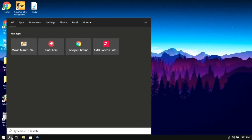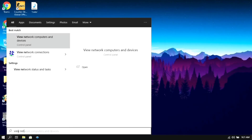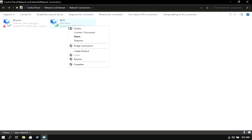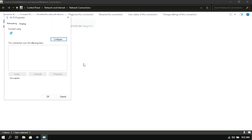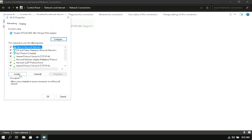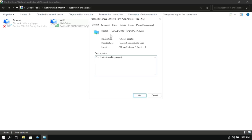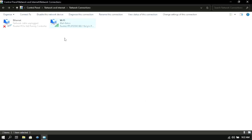For the next step, go into your Windows search box and type View Network Connections, then click on the first option. Right-click on your network adapter and go to its Properties, then click on Configure. Go to Power Management and untick the option to allow the computer to turn off this device to save power. Then click OK and exit out of this.